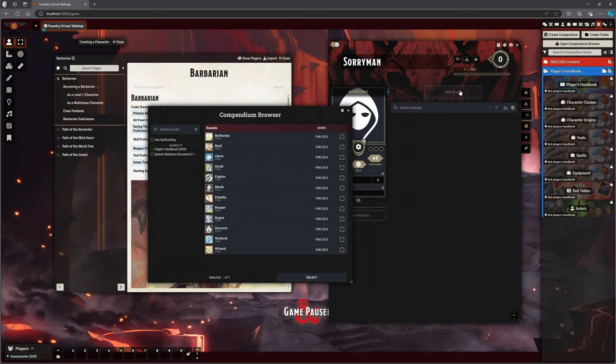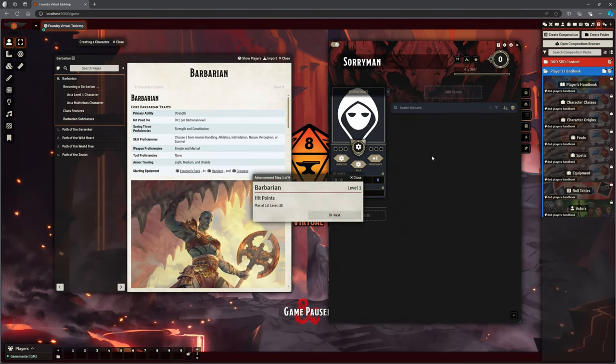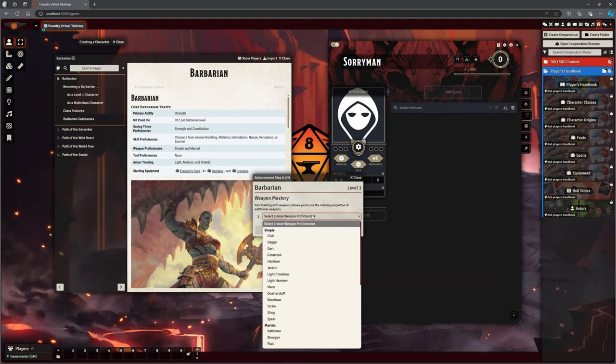I clicked on Add Class and I can select my Barbarian from here and click Select. It's going to start that character building for me — nice and easy, just walking me through it. I've got a couple of skills to select: Survival, and we're going to take Athletics. There's our Armor Training and Weapon Proficiencies. Weapon Mastery — this is something new in the 2024 rules.